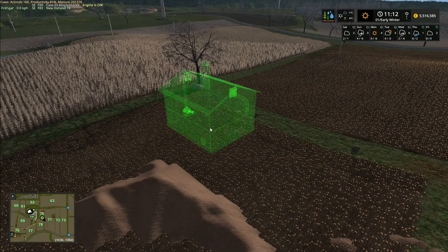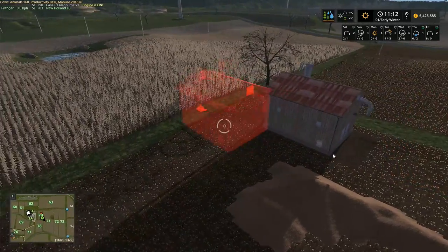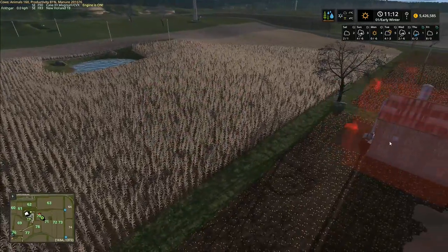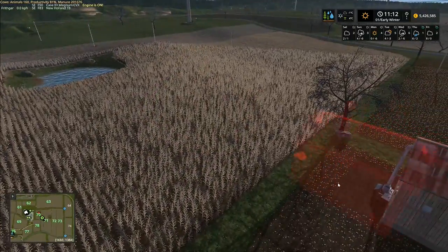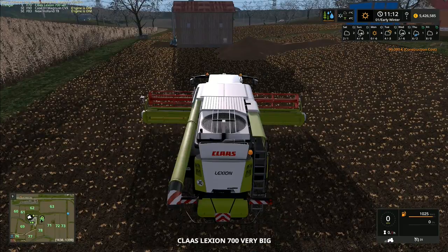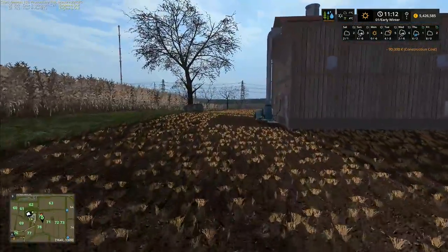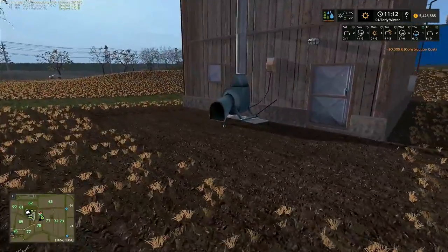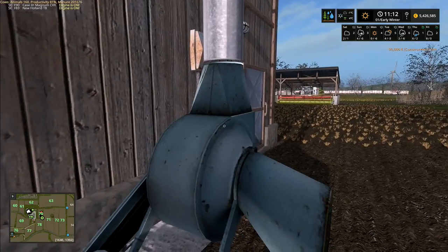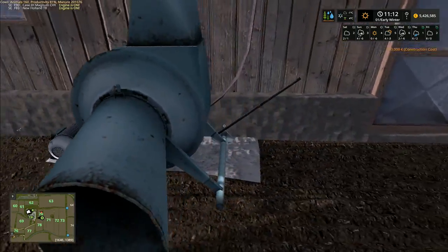I'm going to plonk the wood chip storage about there — that should work out all right. You offload it from under the spout and tip it out on this end by tipping the trailer up. Let me flick through the machinery and go to the combine over here to take a look. The idea of this loft — it works much the same as a hayloft: you tip it down here and this machine sucks it all up like a great big vacuum cleaner.